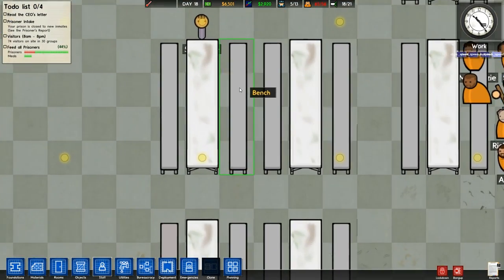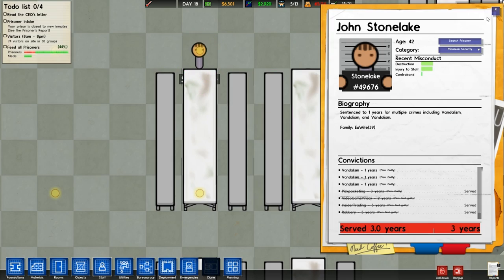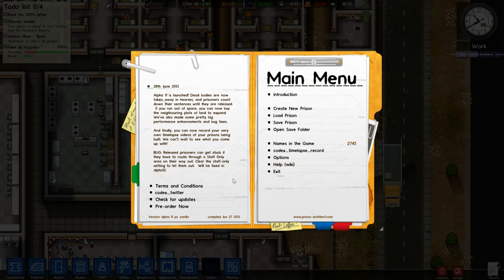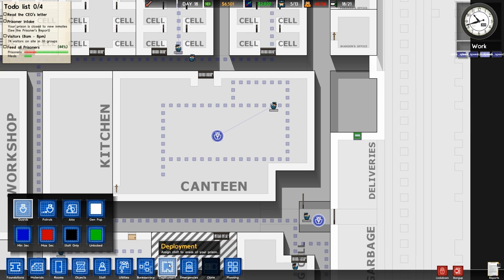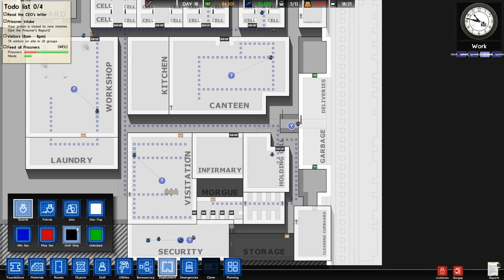That guy is literally on the light. He's served his time so he can't get out — probably there's some glitch. Prisoners can get stuck if the route to get out is a staff-only area. Clear the staff-only setting to let them out. I don't think I have any staff settings — that should be in deployment, the black one. Do we have any black ones?